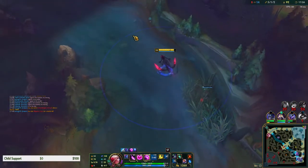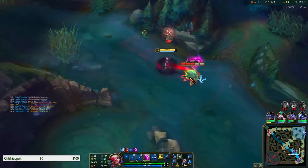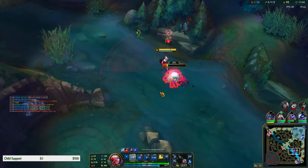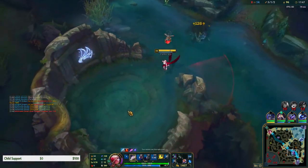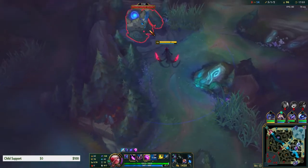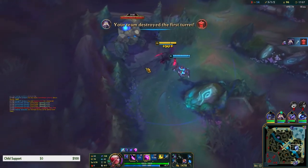We're five and one. I'm thinking about getting dragon. We do have Flash so just in case Echo is here we have an escape. Our smite is up about the same time as the dragon respawns, so we are gonna have smite for that.